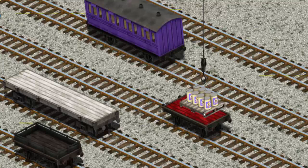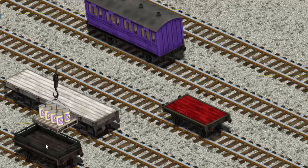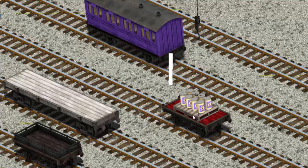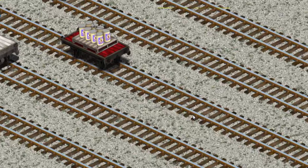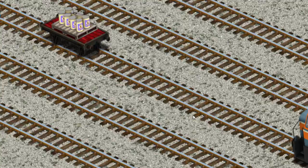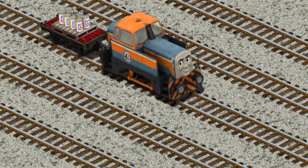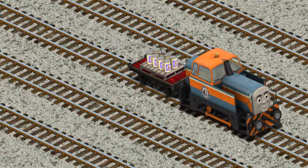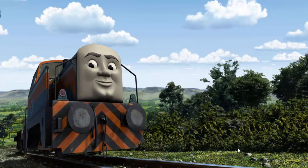Now the cargo must be loaded. Help Cranky find the red flatbed. There you go. Den set out for the fair.